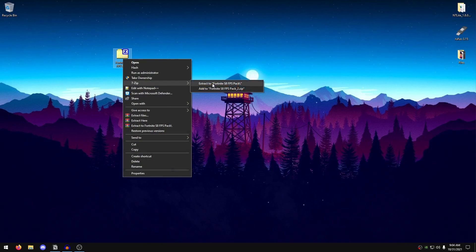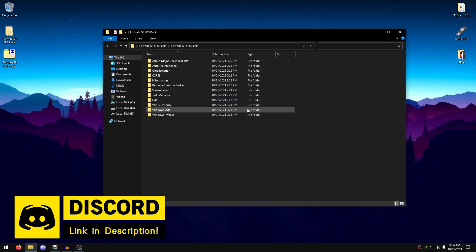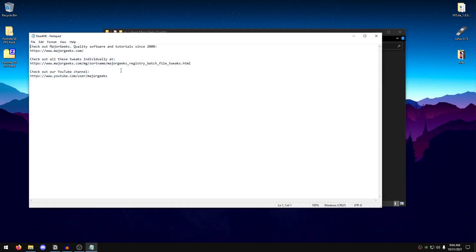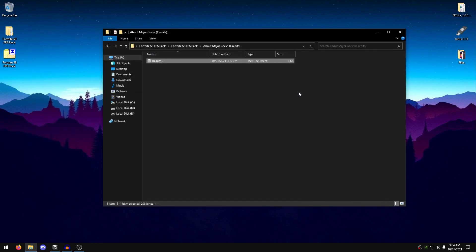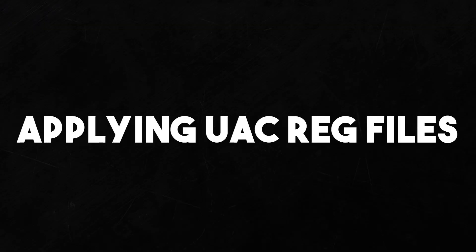Once you have downloaded the pack, right-click on it using 7-Zip or WinRAR and extract it. Open up the pack and go into the folder. The first thing I want to mention is Major Geeks — some of these tweaks are taken from their website. They provide very good documentation on tweaking, so check them out if you want.